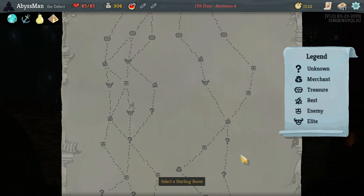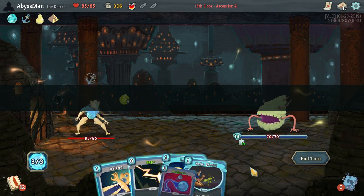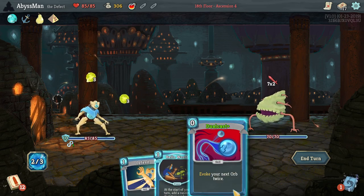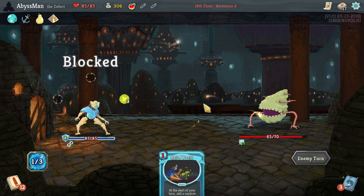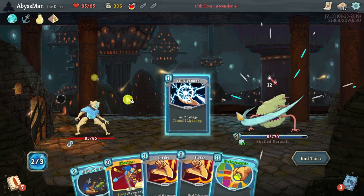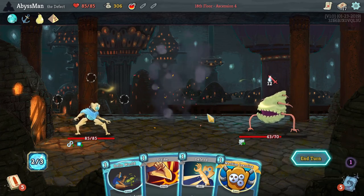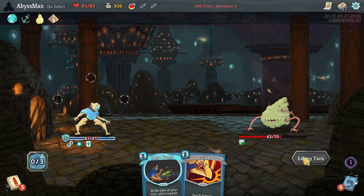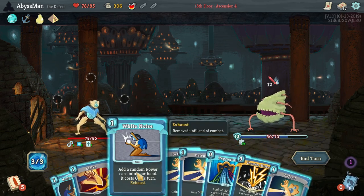However, that does make a big problem for us — because now we cannot use Hello World, since that will fill up our hand with junk. The problems of being a junk card. So let's go ahead and Ball Lightning, Defrag into Defusion, Machine Learning into Defend. See what White Noise gives us — another Defrag.